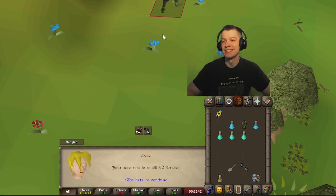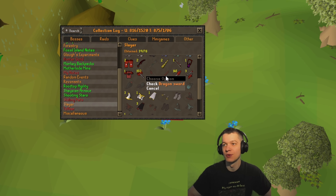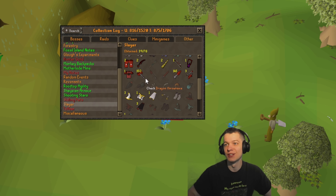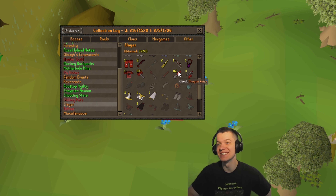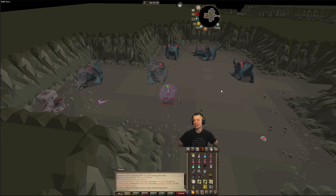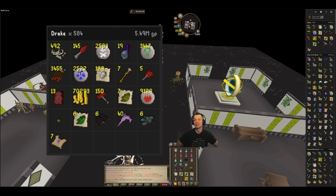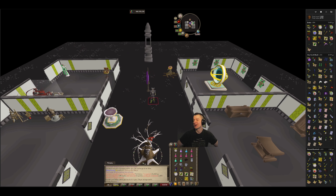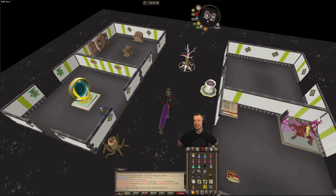Next task: 92 drakes. We're still missing a couple of items — the sword and harpoon... actually checking the log, it's just the drake's tooth and claw that we're missing. It's 1 in 512 and we've done well over 500 KC, so hopefully we can get one. Drake task complete — no uniques. Checking the loot tracker: 584 drakes and still no drake claw or tooth. Going dry on them, but we did get the other two rares on a previous task.